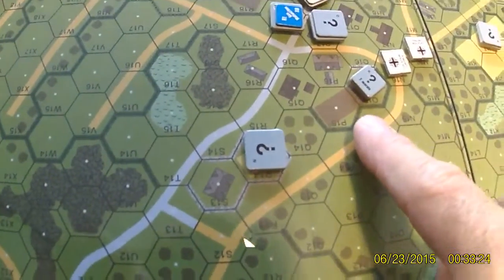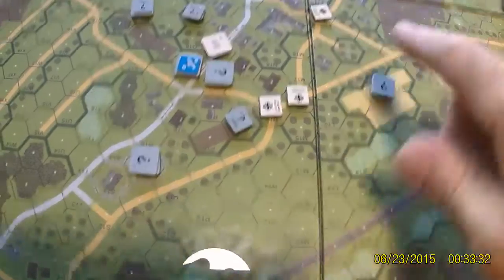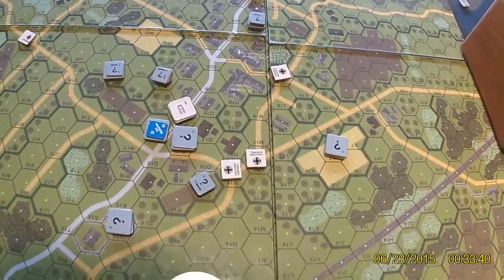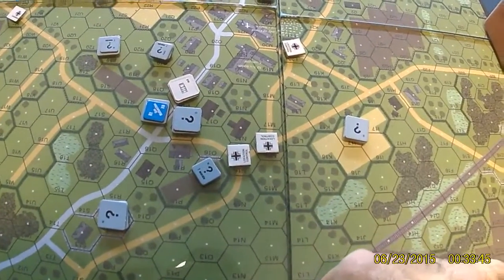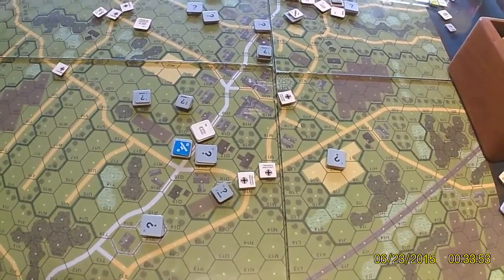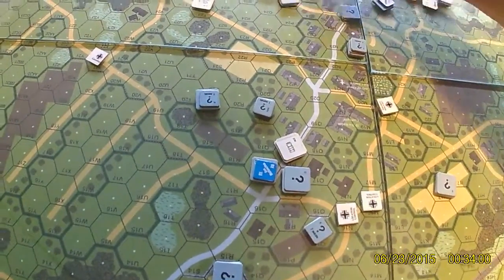Of note, I broke one of the machine guns on one of my 251/1s, so I abandoned it. I immobilized another one and abandoned it too. Out of one of the half-tracks that blew up earlier in turns one through three, I got a crew. So with those three crews, I went and borrowed his Bofors anti-aircraft guns. Hopefully they're going to help out a little bit, or at least deter his typhoons in the next scenario if he buys them. I don't really remember where they're hanging out, but they're around here somewhere.